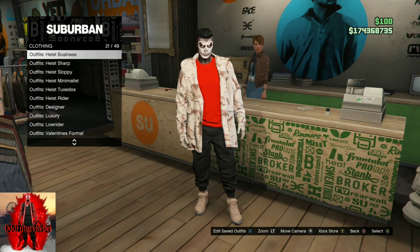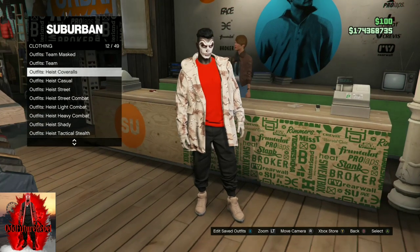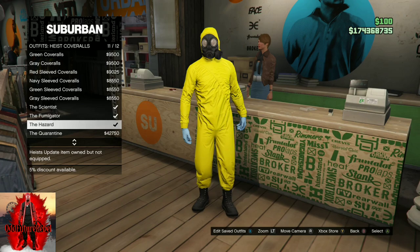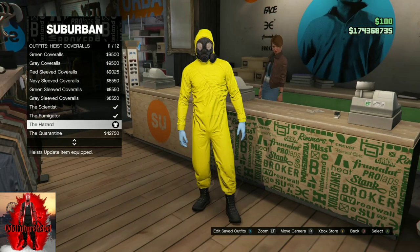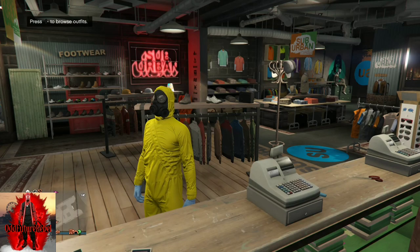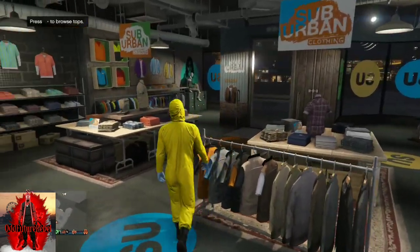Once you're on outfits, go to Heist Coveralls — it is called Heist Coveralls — and scroll down until you find the yellow hazard jumpsuit, which is called the Hazard. After you purchase that, you're going to need to do the telescope glitch once again, so make your way over to the pier.